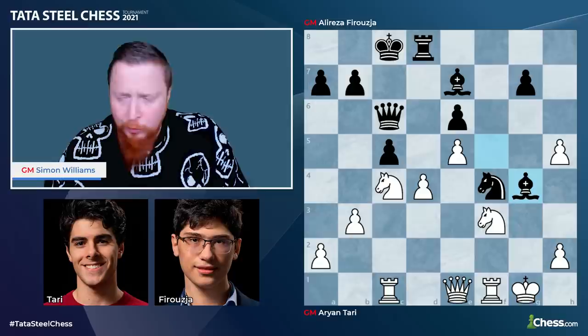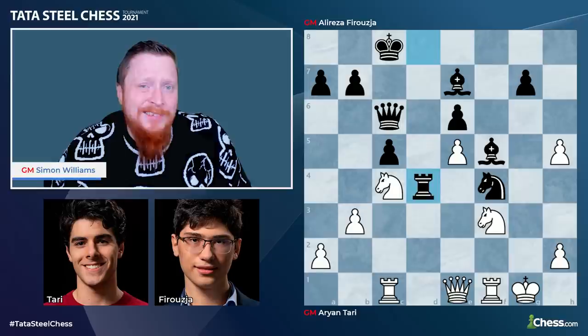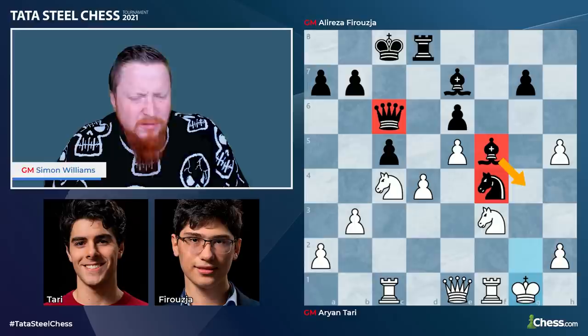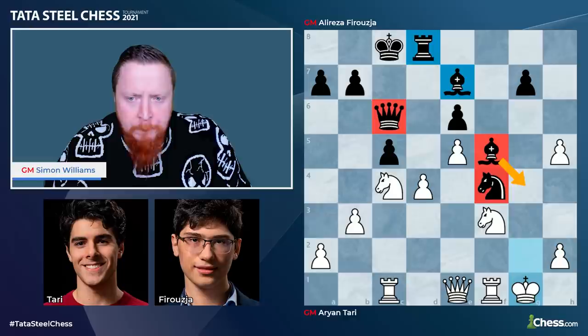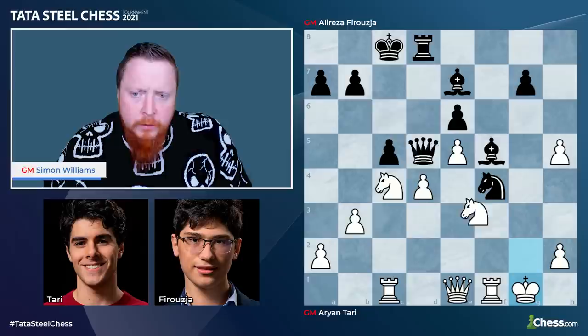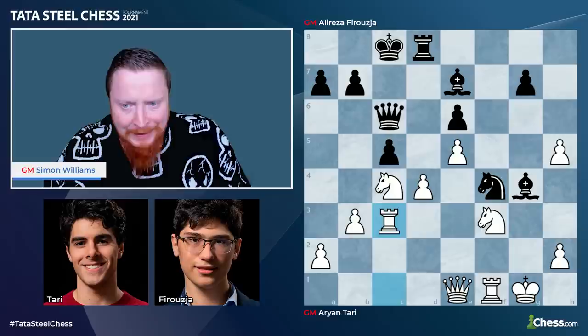I should also say great — Tari does really well here in a difficult position. He holds on and keeps making it very difficult for Ali Reza. Bear in mind they're both getting very short on time here, so mistakes are much more likely to occur. Now Bg4 was played and this is maybe where that time pressure shows a little bit. A much better move would have been the obvious Rxd4.